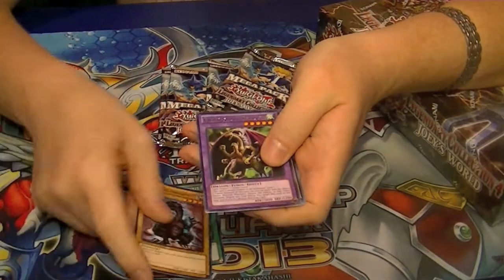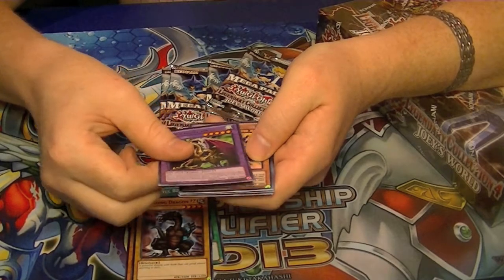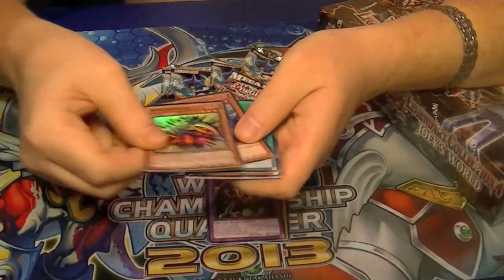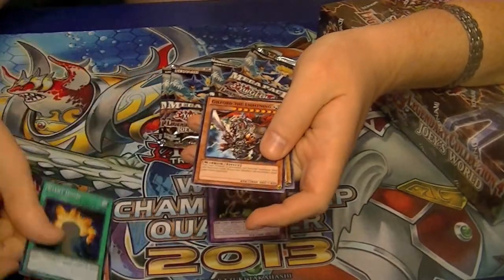Got a Rare Lesser Fiend Skull Dragon, Ultra Spirit Reaper, Secret Gravekeeper's Spy, and Super Silent Doom.